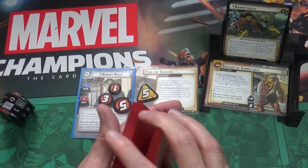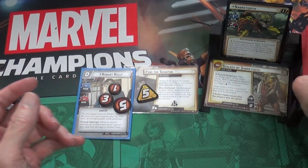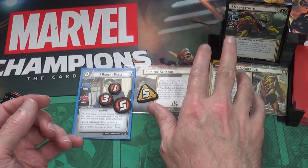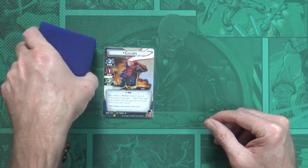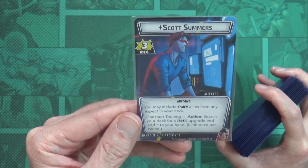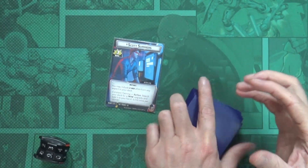We'll give the deck a few more shuffles and call it good. For the rest of setup, anything on Sabretooth we'll get to during his villain phase because he has a forced response whenever he activates. We shuffle up the Cyclops deck - we start on Scott Summers' alter ego side, which gives us a hand size of six with 10 hit points.